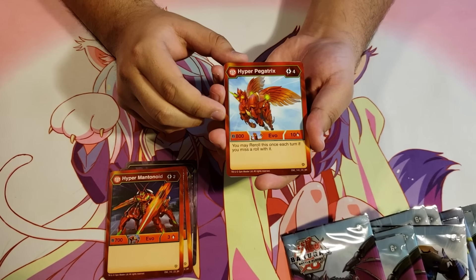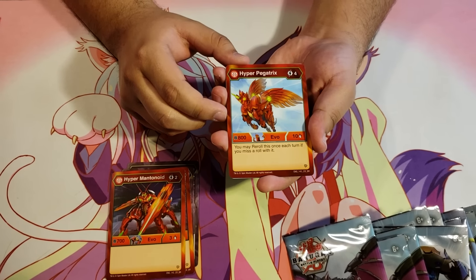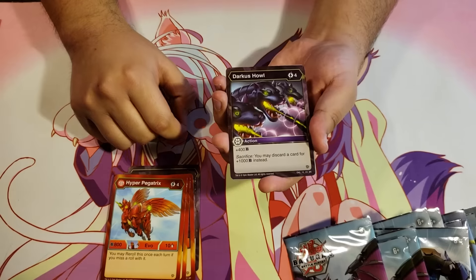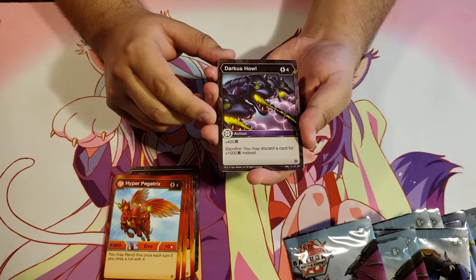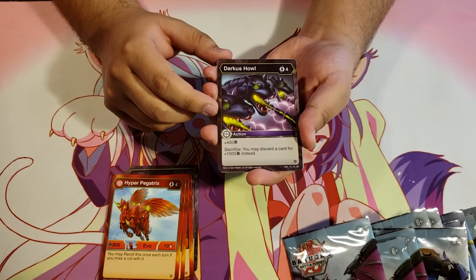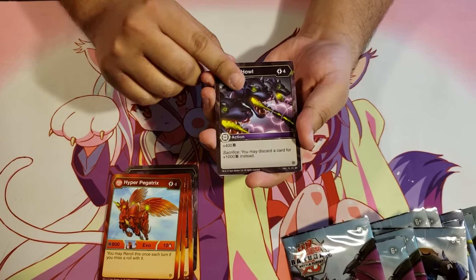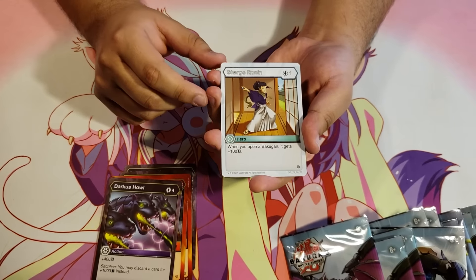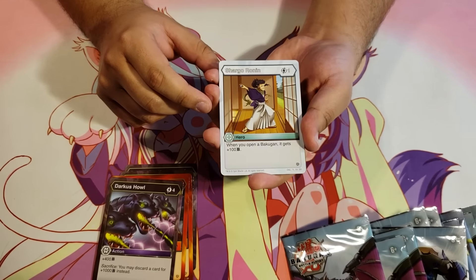Hyper Pegatrix Pyrus for 4 energy, 800B and 10 damage — you may re-roll this once each turn if you miss a roll. Darkest Howl for 4 energy, plus 400B sacrifice — you may discard a card for plus 1000B instead. Shargo Ronin, 1 energy hero: when you open a Bakugan, it gets plus 100B.